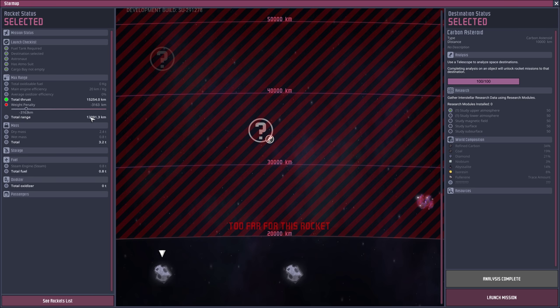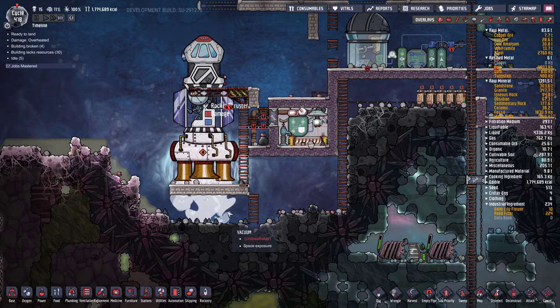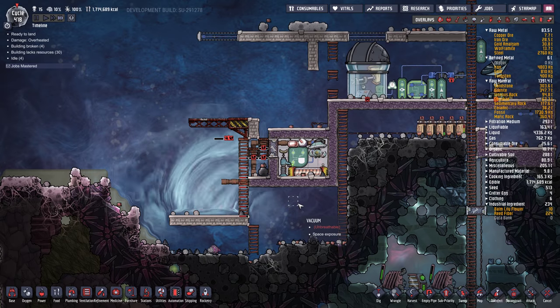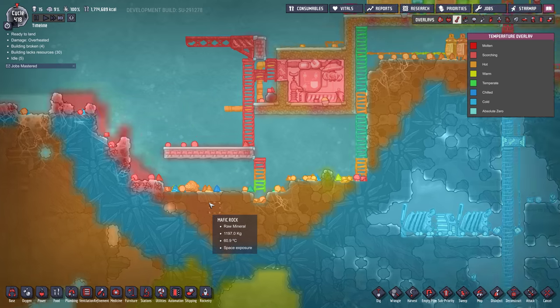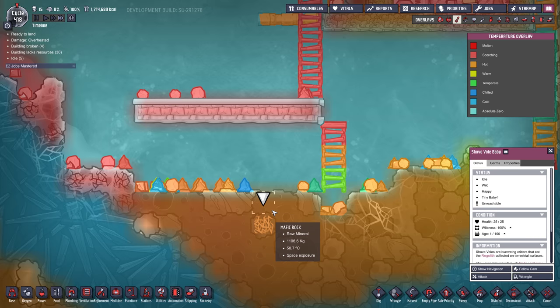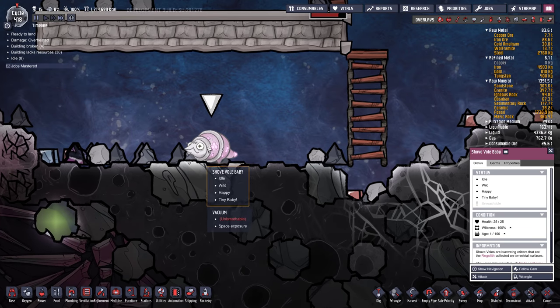Let's just check here — total range 12,000. We don't even need a full 800 or whatever I had it set at. Let's launch here. Oh, a shovel came out — shovel baby! They're doing their duty, eating all this regolith for us. Regolith: digestion — regolith, dirt, iron ore. Oh, they eat iron ore. Excretion: 50% of consumed mass. They eat 4,800 kilograms of regolith — wow.